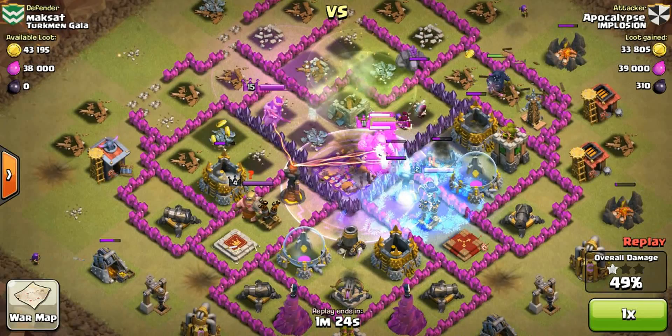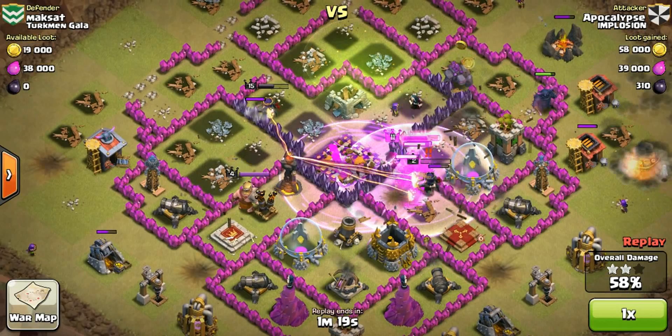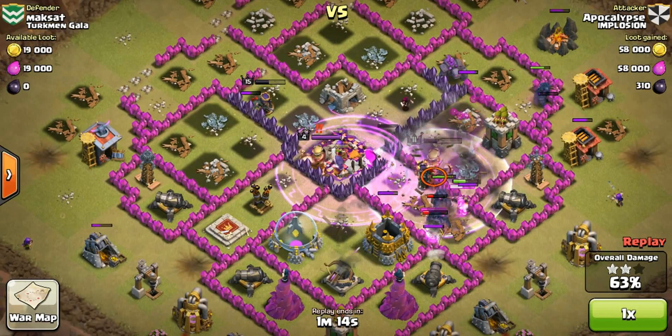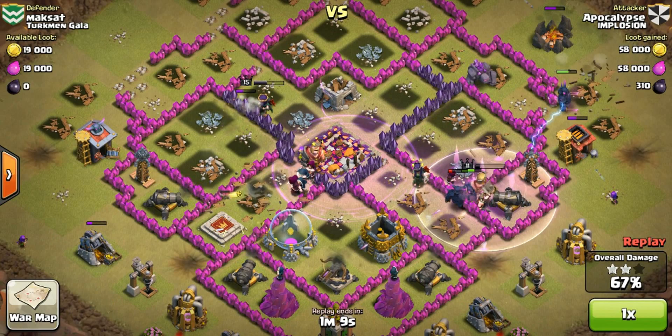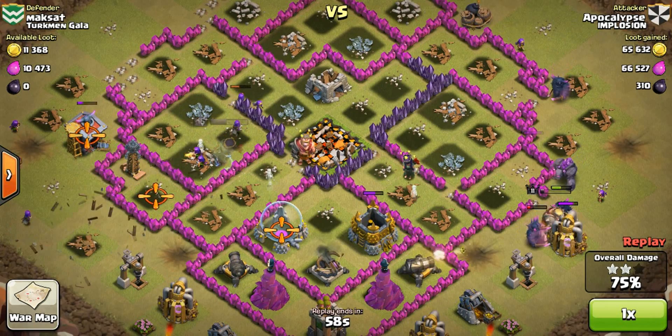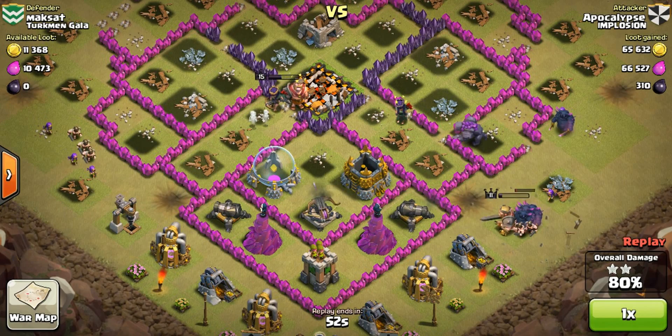I dropped a freeze spell on the queen because I didn't want her attacking my PEKKAs — they'll stop attacking the town hall and go toward her, which can really ruin your raid. On a maxed base that could mean not getting the town hall at all. But this base was easy — my wizards are going ham at the bottom, PEKKAs on the right, golem still alive, king about to die but still going, queen still kicking. I dropped leftover archers and barbarians to clear outside buildings for that 100%.